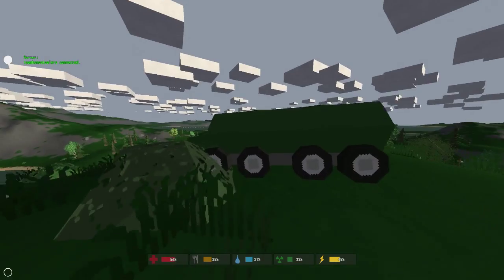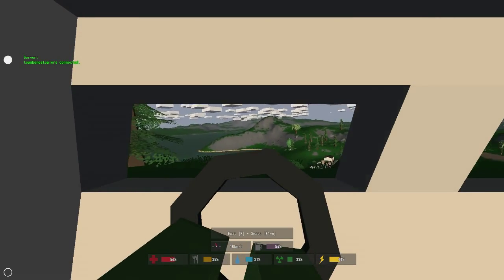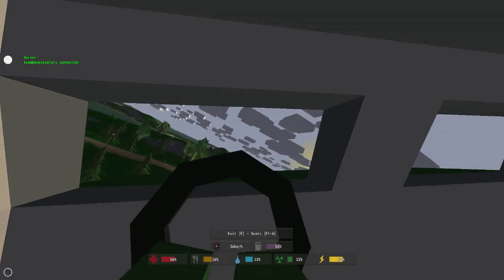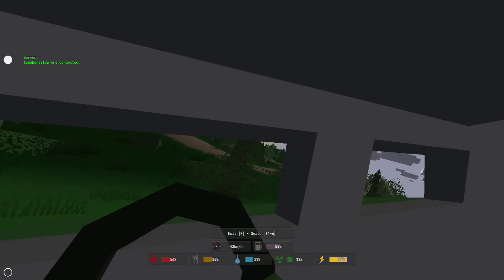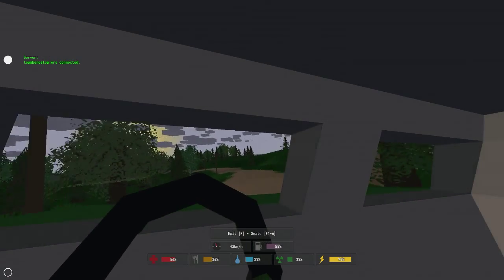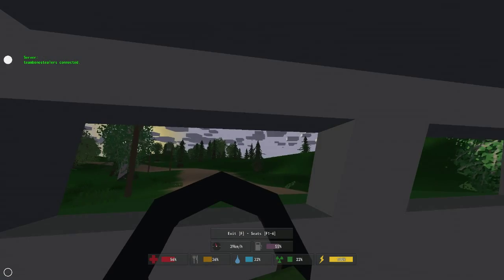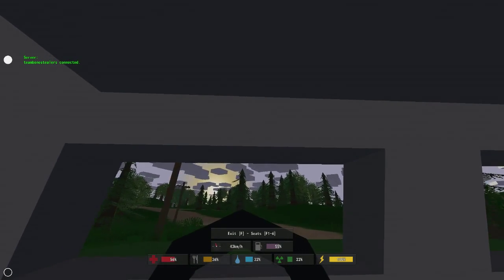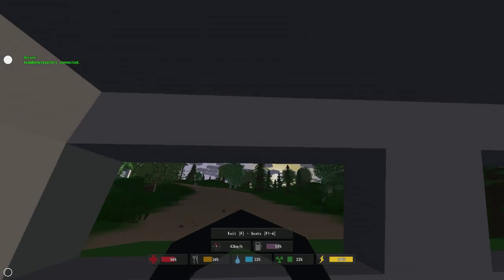In my APC video, if you guys watched that, I said that the APC's top speed was like 36 or 39 kilometers per hour, something like that. It has been changed, it's actually a little bit faster now. It can now get up to — as you guys can kind of see there, it likes to flicker back and forth — about 43 kilometers per hour. It's still really slow, though.